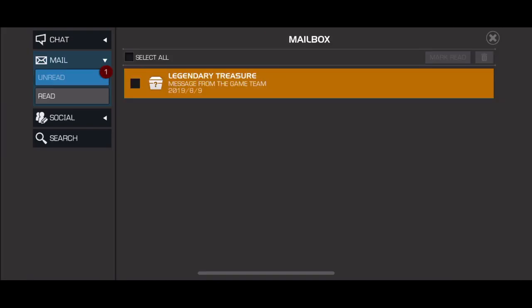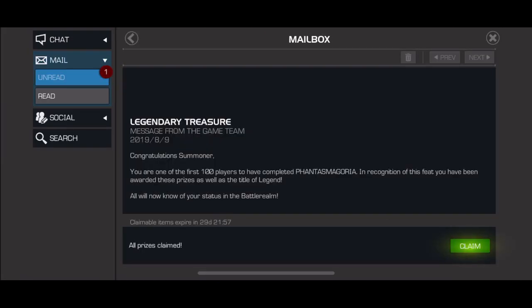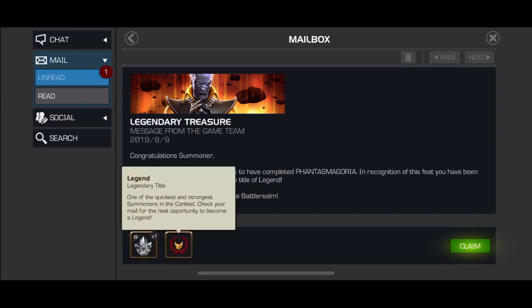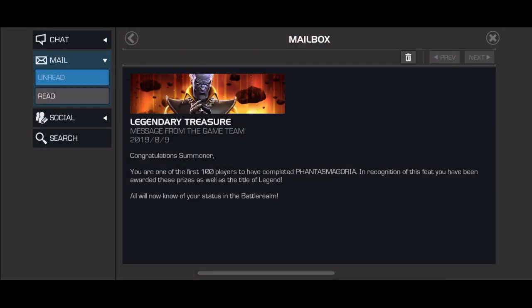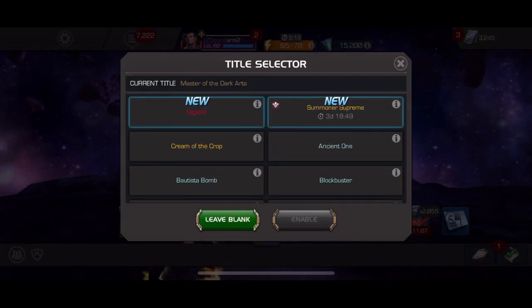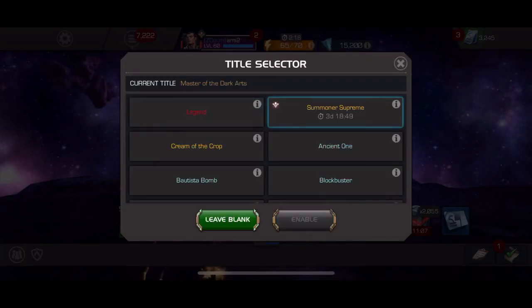Hey everybody, it's Arnie. So legends results from previous EQ month are already here and I got the legend badge. I placed 94th with 3 hours and 12 minutes. My kids interrupted between so it took more — I think I could do it five minutes less, but nonetheless I have the legend badge. It's nice.